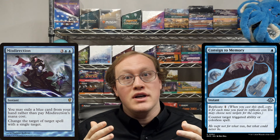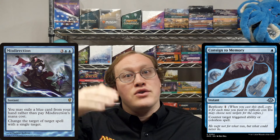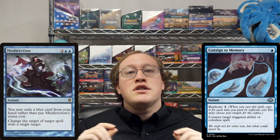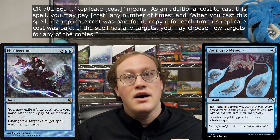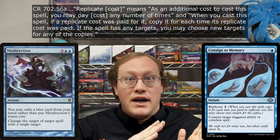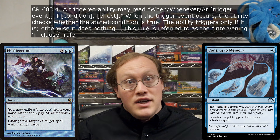Once the Replicate trigger is on the stack, a Misdirection would be able to change the target of Consigned to Memory to that triggered ability. There are a couple of issues though. First up is that the Replicate trigger is a special type of triggered ability. Notice how the check to see if a Replicate cost was paid falls in between the trigger event — when you cast the spell — and the effects of copying the spell. This template means we're dealing with an intervening if clause.